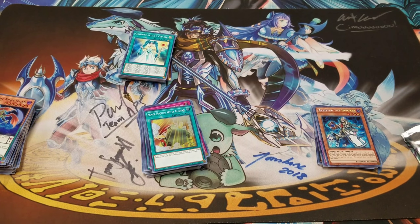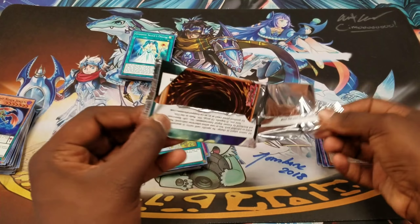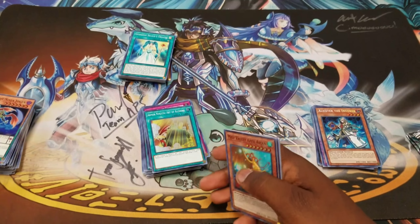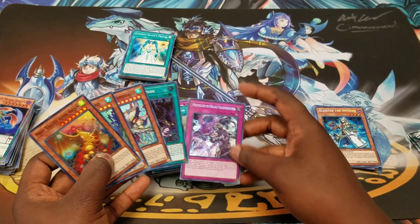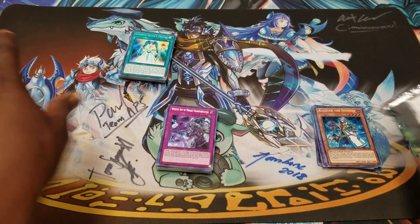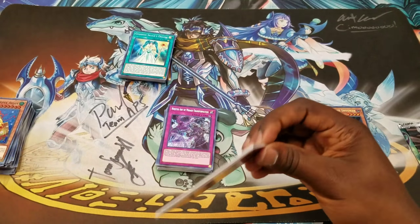Oh my god, who's calling me? I'm hanging up on you. That's our second Mirage Transformation in the entirety of the two boxes. Come on — pull a second Alistair.